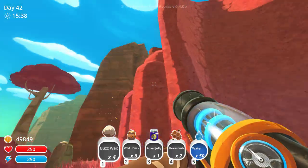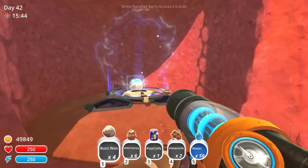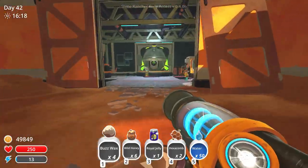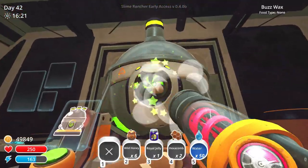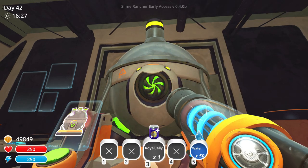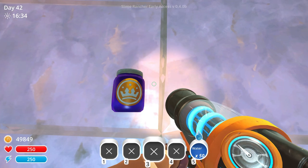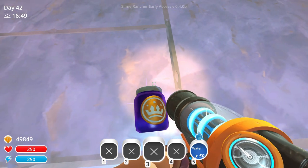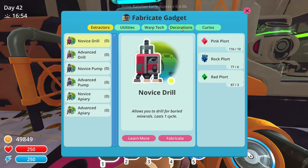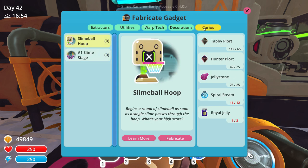Back at the lab. Let's get this stuff in the refinery - buzzwax, honey, hexacomb - and lastly, let's look at the royal jelly. Can I put it down on the ground? Yes, we can. Oh man, it's the royal jelly. It's royal! Let me get a screenshot of that. Scoop it up before I lose it. Got the royal jelly and everything else that we need. We can't make any of the teleporters yet, but we can make a curio.